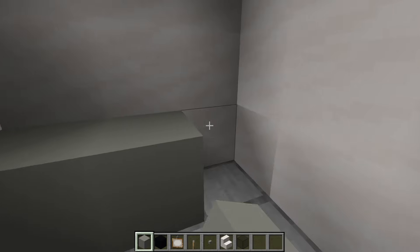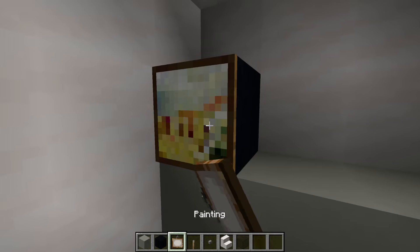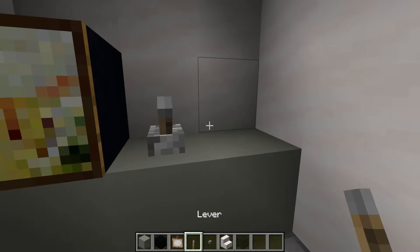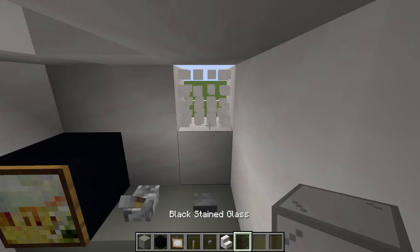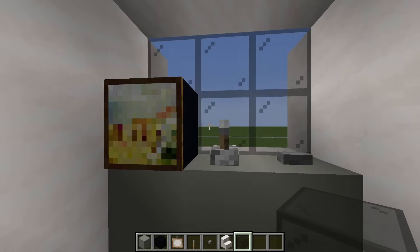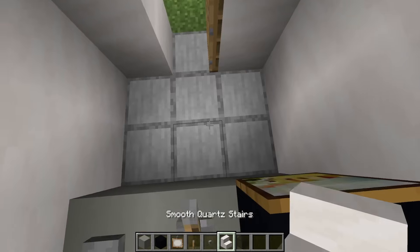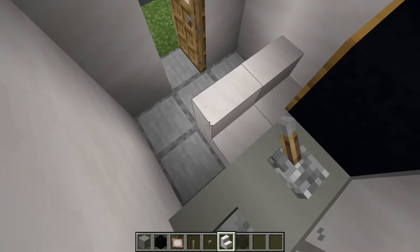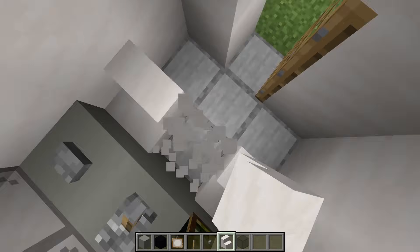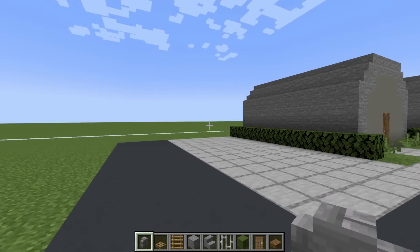Next we are going to head inside of the control tower and place light gray concrete across the back with a black concrete here and a single painting in front of it, lever here, button here. Then we are going to remove this back wall and place glass here instead, and then we will simply place a smooth quartz stair in the middle, or maybe even two seats if you so chose.